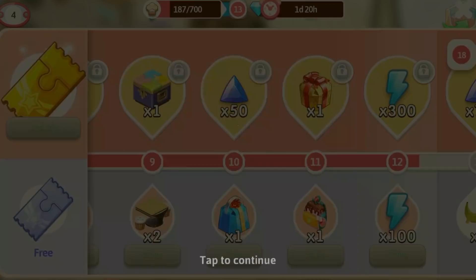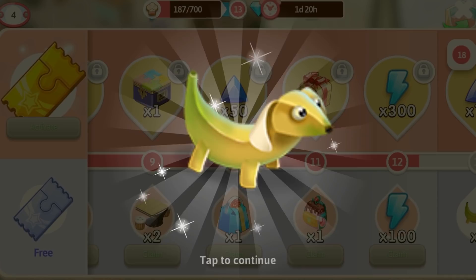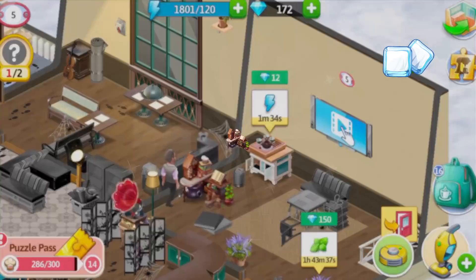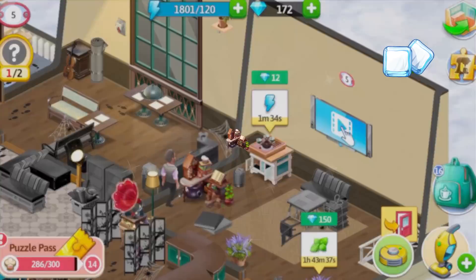Just have a look at what a sweet backpacker awaits us at the 11th stage in the puzzle pass. And these amazing dessert tables, sweet love costume, and a real banana doll. As soon as we collect all the recipes in the recipe book, a unique decoration — the legendary recipe book — is ours, and we can install it in the cafe interior.